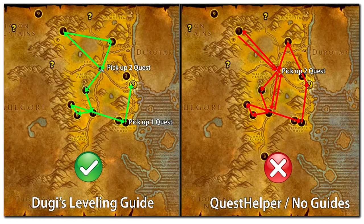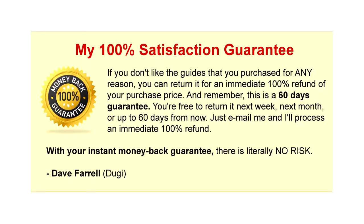It's definitely worth the extra dollar to spend so you can level faster using Doogie Guides. Remember, all our guides come with my personal 100% satisfaction guarantee. If you don't like the guides for any reason, you can return it for an immediate 100% refund of your purchase price. And remember, this is a 60-day guarantee. You are free to return it next week, next month, or up to 60 days from now. Just email me and I'll process an immediate 100% refund.